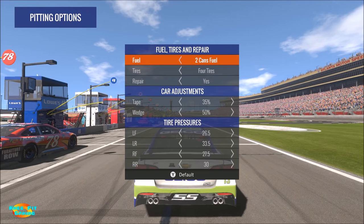Once you reach pit exit you regain control of the car to get back out onto the track. While the computer is driving for you, you see the options now on your screen — this is a screenshot taken from the default setup at Atlanta. We're going to look at each of the three sections for pitting options, starting with fuel, tires, and repair.